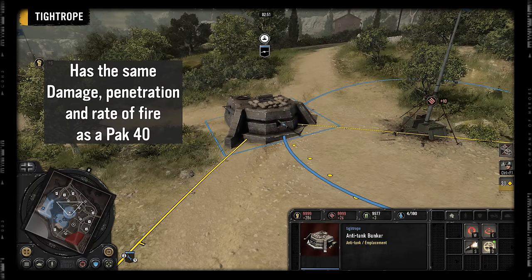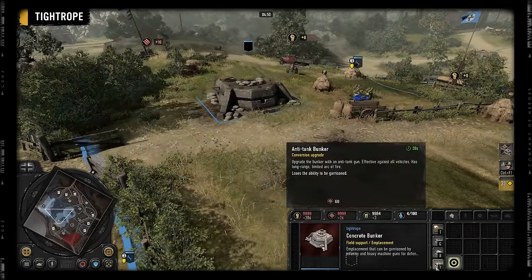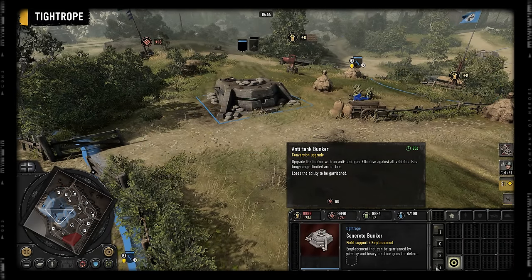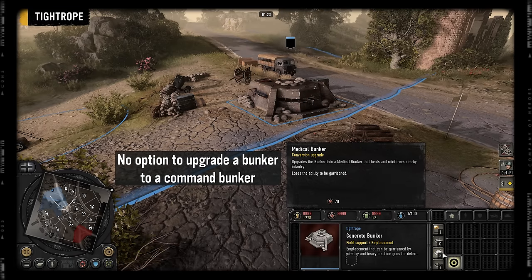The Anti-Tank Bunker is basically a Pak 40 shielded inside a bunker. It cannot rotate outside of its firing arc, so be careful how you place it. You can also upgrade a bunker to the Anti-Tank Bunker for 60 munitions, a good alternative if you want to save fuel and manpower. But you cannot upgrade a bunker to a Command Bunker.